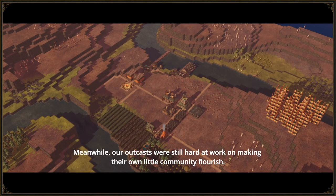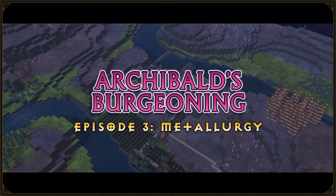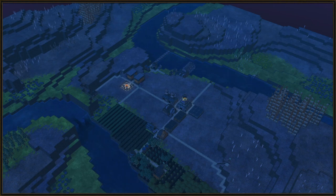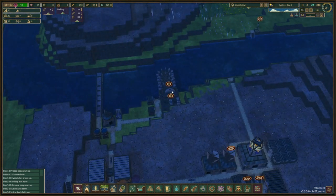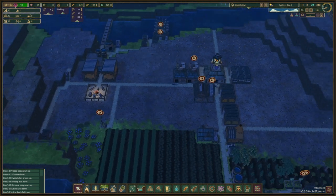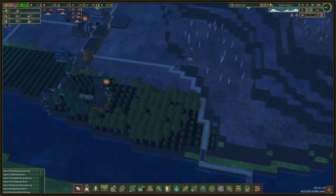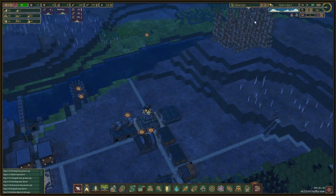Our outcasts were still hard at work on making their own little community flourish. We have some food production going, we got some dams placed to get to the other side, and today we'll continue getting our well-being up. We also want to try to get to this metal and start collecting some scrap metal.